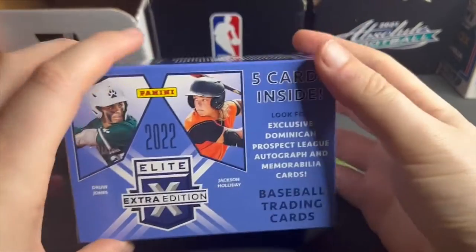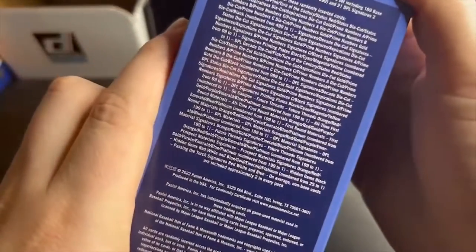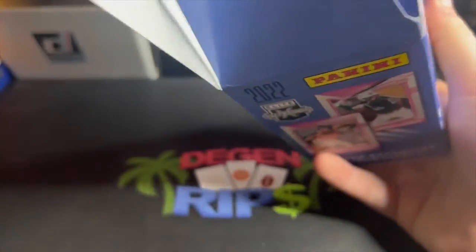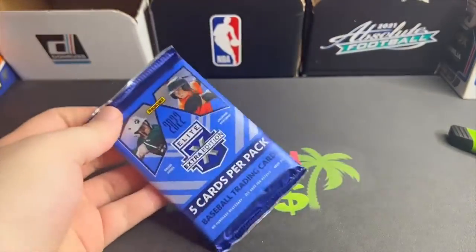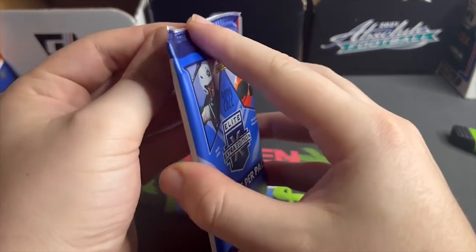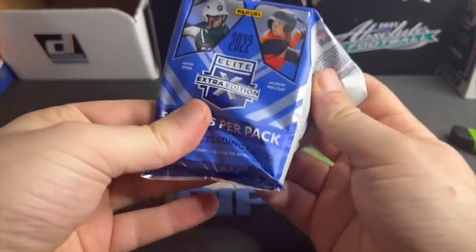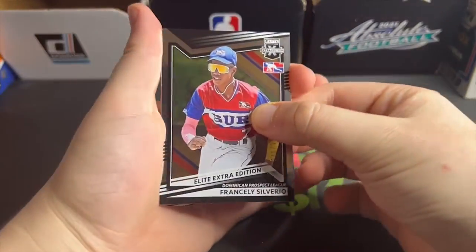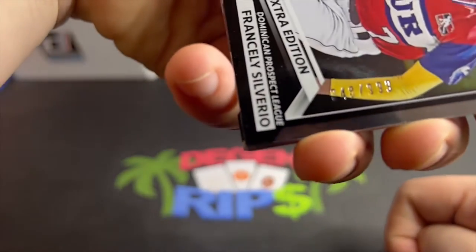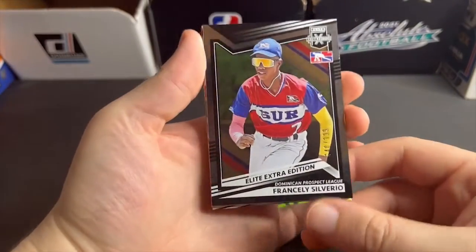Look for exclusive Dominican prospect league autograph and memorabilia cards — some cool stuff in here. High risk, high reward — as you can see, only one pack, just one single solitary pack. This is what we live for, right here right now. Right away we get to 190 — I believe that is 3.99 — actually the colors are like faded. Francerly Silverio, all right.